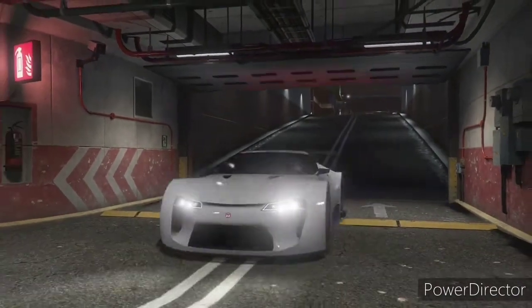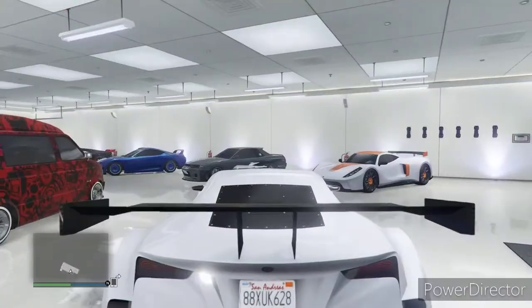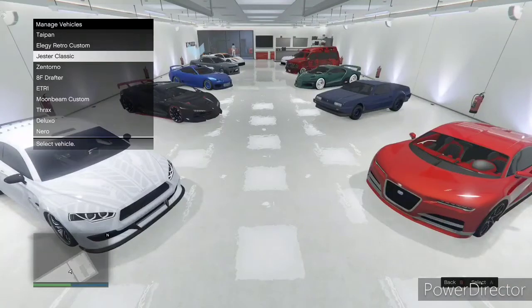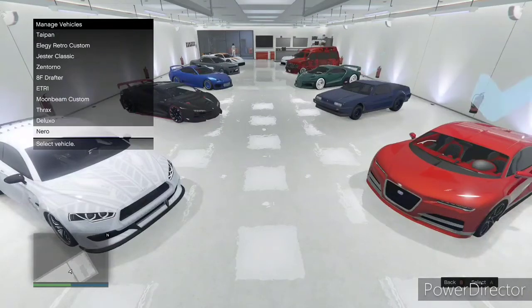There are a couple of cars in here that I did not change. I did not change the Jester Classic, I did not change the Moonbeam, and I did not change the Nero — because I think they already look cool the way they are, and the interior is the same color as the outside anyway, so it costs more money to do the interior as well.